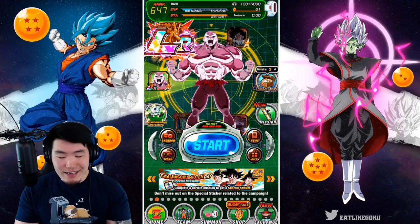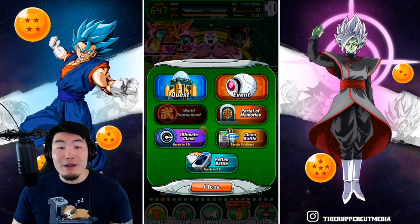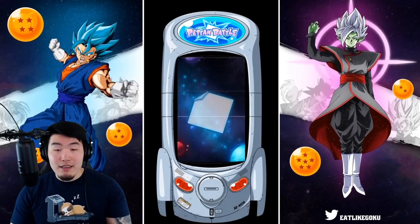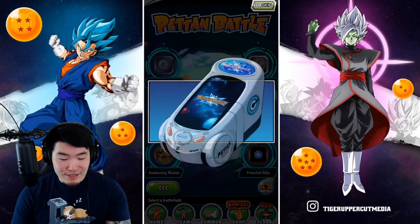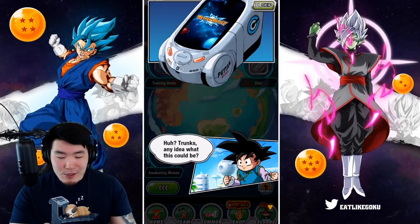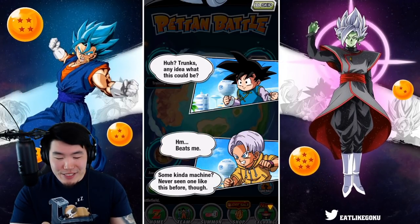With all that said, let's jump into the actual mode, because just talking about it doesn't really give you a good idea of what it looks like. So click Start, hit Peton Battle, and then we get this dope animation. There's the Peton Battle machine, I guess. We have Goten and Trunks — some kind of machine, never seen one like this before.